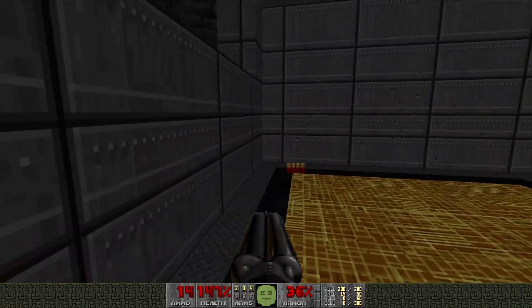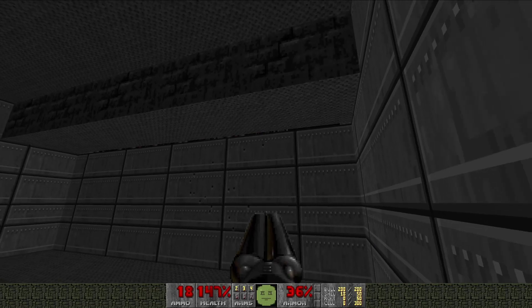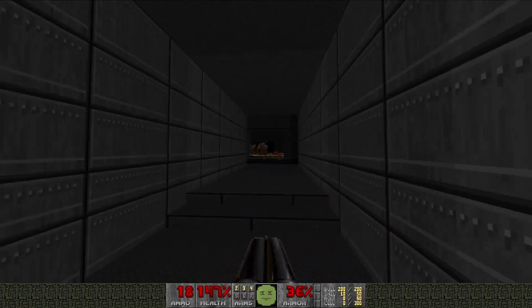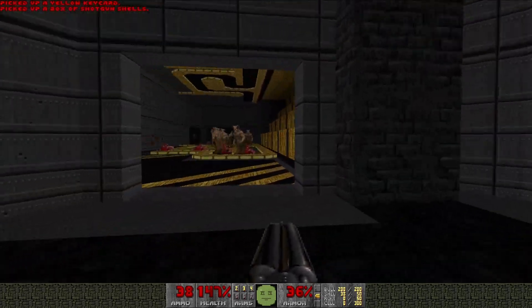Any goodies? Four shells? Wow. Nothing there. Oh, this is the Archvile that was resurrecting those Chaingunners. So I can go kill them now. That's not so bad. That is a good secret.